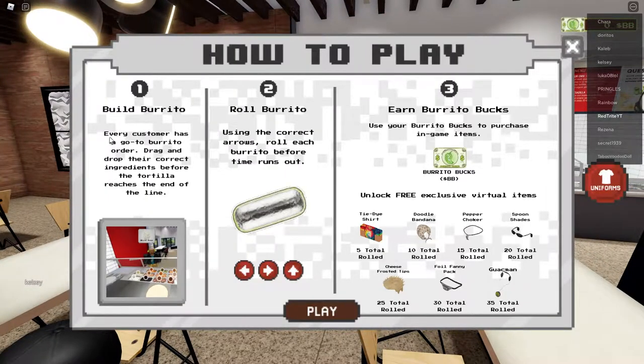What you basically have to do is press W on the keyboard to roll the burrito. You earn burrito bucks, and you can unlock free items by rolling burritos. As you can see, there are milestones: 5, 10, 15, 20, 25, 30, 35 burritos to roll.